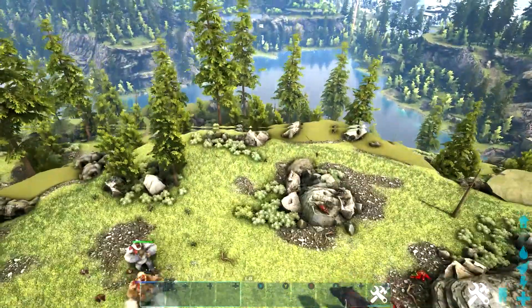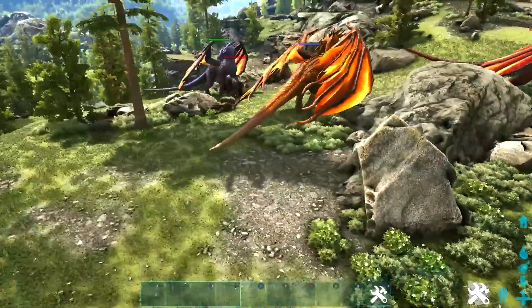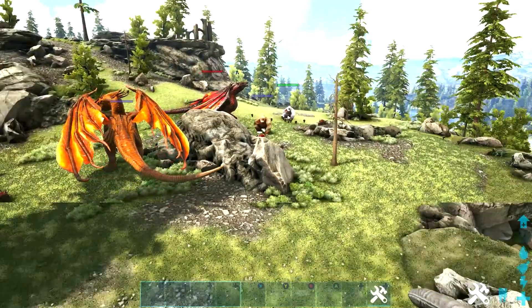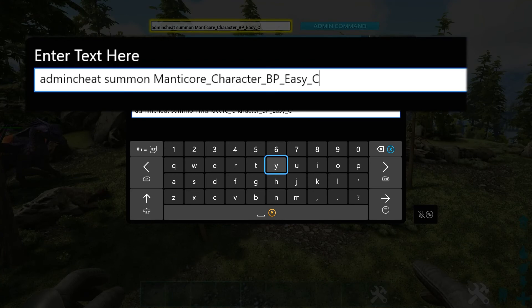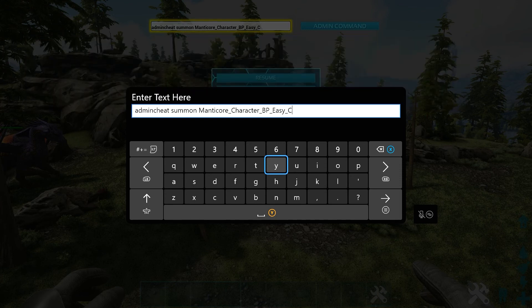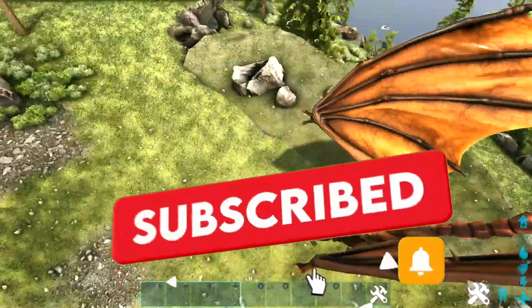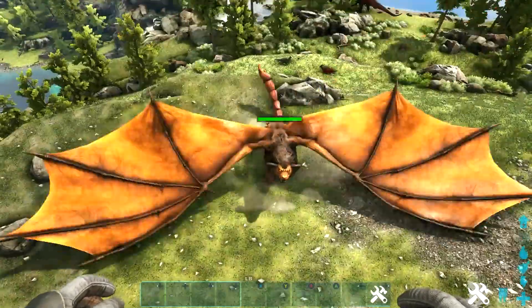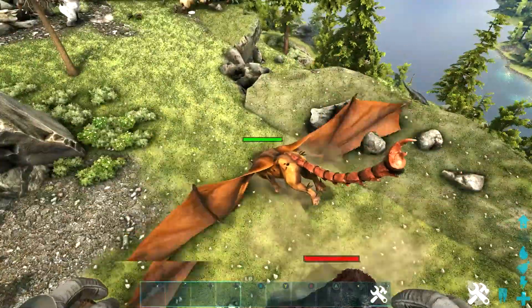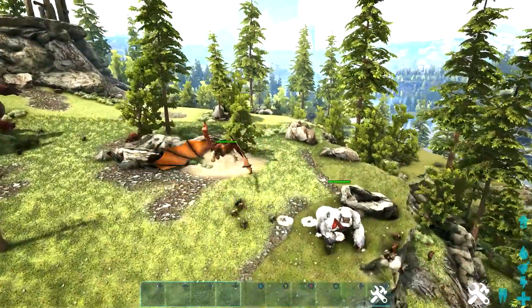For the last and final boss — this one will fly around in circles usually — it is the Manticore. Here is the Manticore code: admin cheat [space] summon [space] Manticore_Character_BP_Easy_C. The code is unique to Valguero and will only work on Valguero — it shouldn't work on Scorched Earth or any other maps that involve the Manticore. It is a bit more animated and as you can see it does tend to use its wings and fly around.